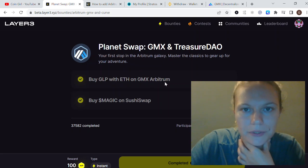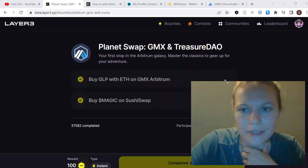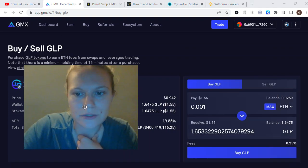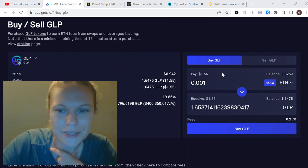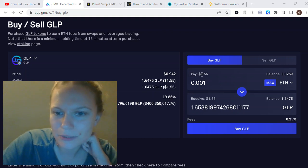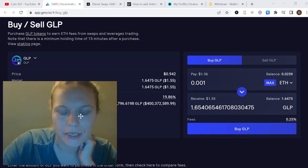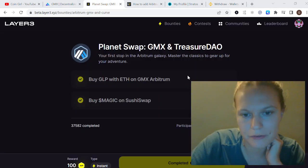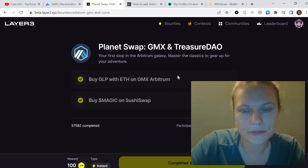The first step here is to buy JLP with ETH on GMX Arbitrum. On the platform you'll see a 'Start' tab and a 'Verify' tab. Click 'Start' and you'll see the buy/sell JLP interface. Transfer a small amount of assets — even less than $1 — and buy some JLP tokens, swapping from ETH to JLP. It takes a couple of seconds. Once done, click verify and it will confirm with your MetaMask account.